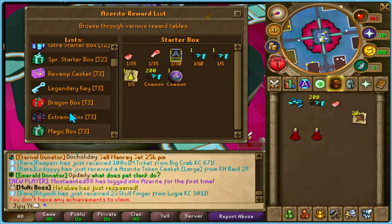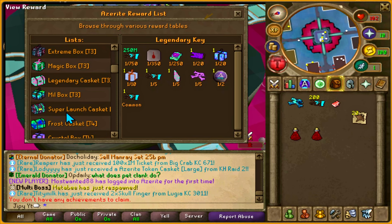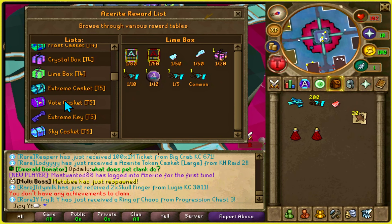They have an Azurite reward list. You can click on different keys and boxes, and you can see all the rates and all the loot available per piece of content.